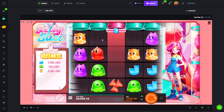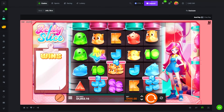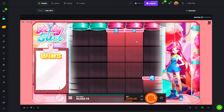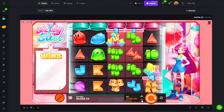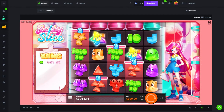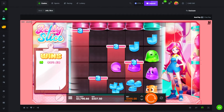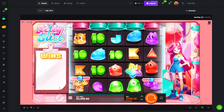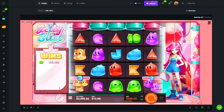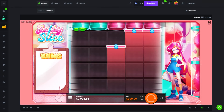That would have been massive if we had more than just that. Okay I should stop doing these spins. Come on one big hit and then we leave — one massive hit and we're gone. It kind of ate all our balance, that's why I'm trying to recover now.